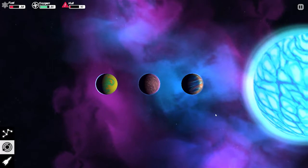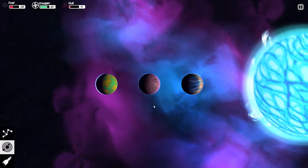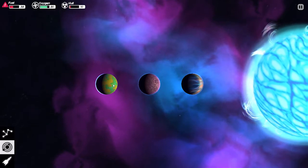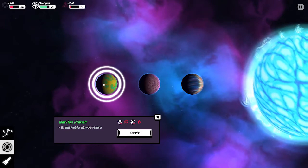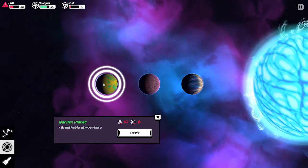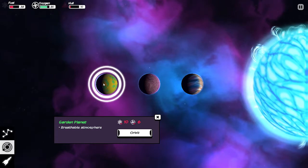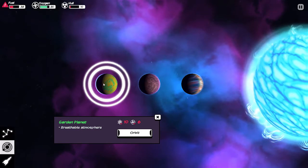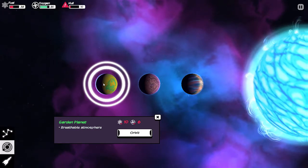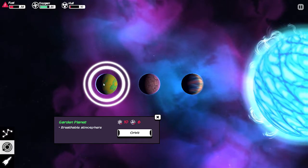That's pretty much the game in a nutshell. There is no combat. Pretty much all interaction is on the planet and it's a peaceful interaction. Where FTL had a very good reason for you to be buggering off, this is — you got lost. That's pretty much it. You got lost.